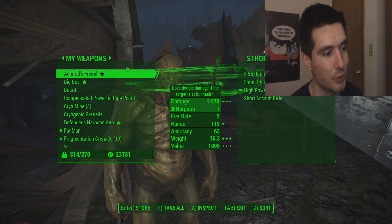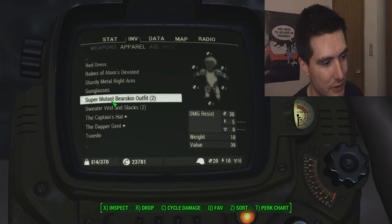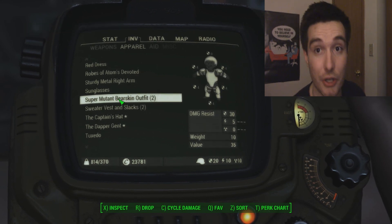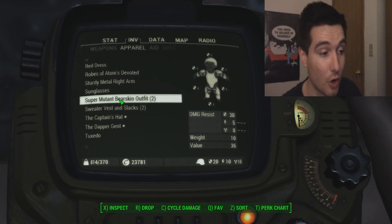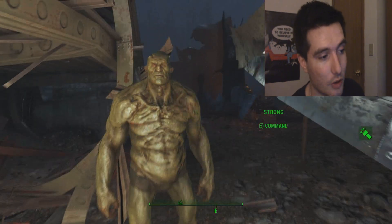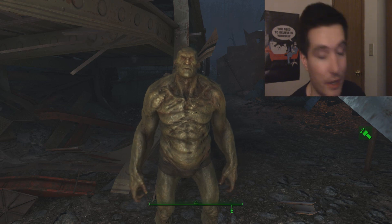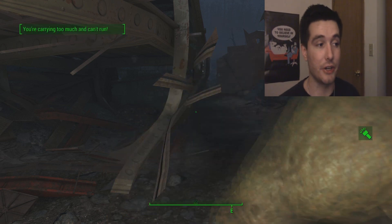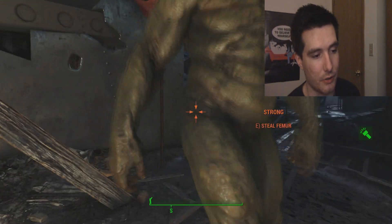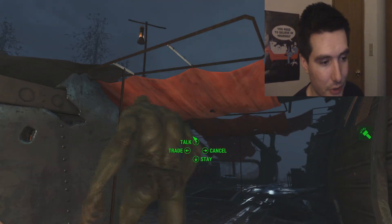Unfortunately, you can't actually wear it yourself — I'll show you that real quick before I place it on Strong. It sucks, I know. I wanted to wear it myself, but you can't. But it isn't that great of armor — it does look extremely unique, though. This is an extremely unique armor, and the only place you can get this is from Ericsson. As you guys can see, I have two of them, because I've stolen two from Ericsson. What I did was just leave the area and come back, and he had the armor back on. It's literally that simple.